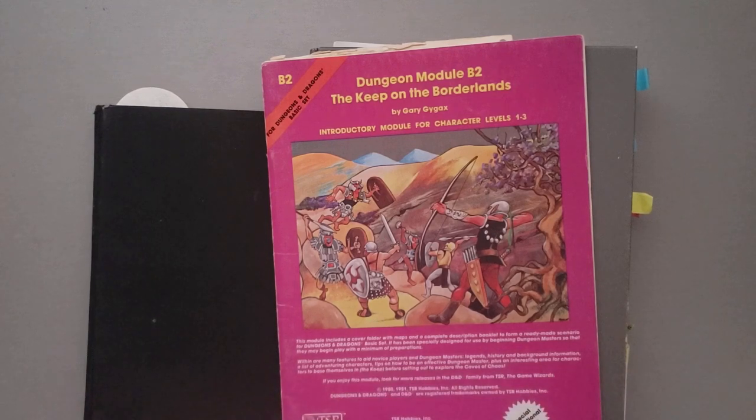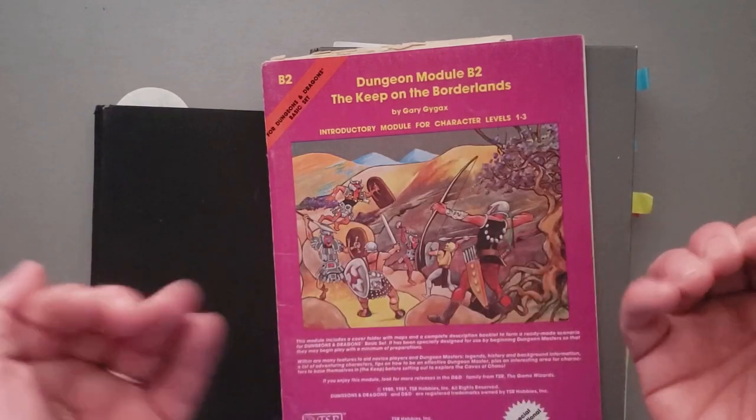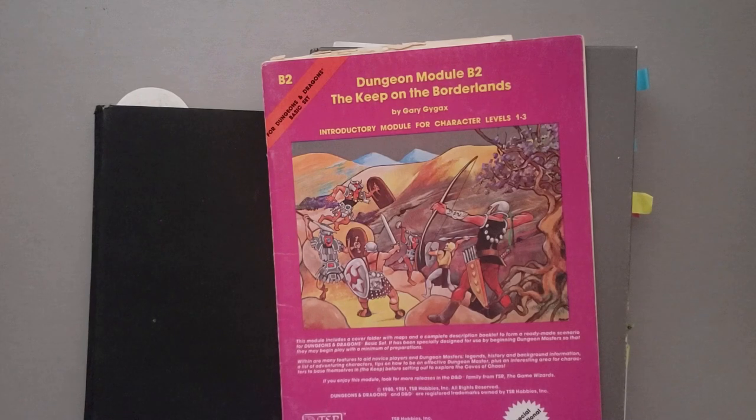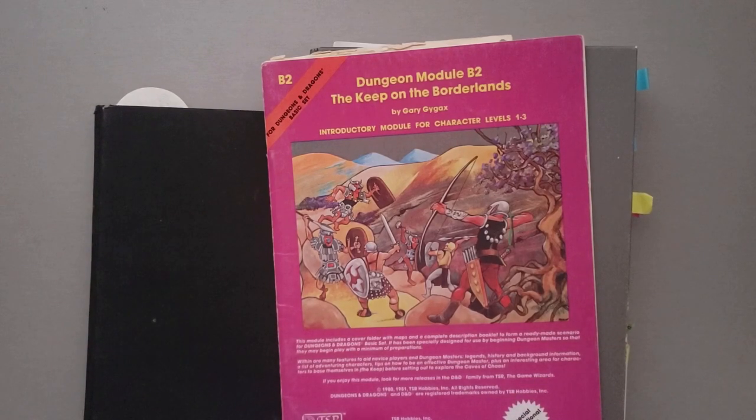That's why I like random tables so much — it's why I love books like the Tome of Adventure Design, the Ultimate Toolbox, or the Monster Overhaul by Skirples. Those books are full of very creative and evocative statements with no detail attached. They spark your imagination and you can think of so many different ways to use them. That kind of stuff is so much more helpful to me than reading six pages on a country my players may never visit.